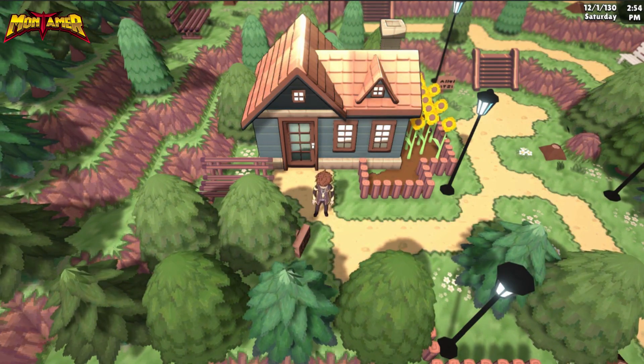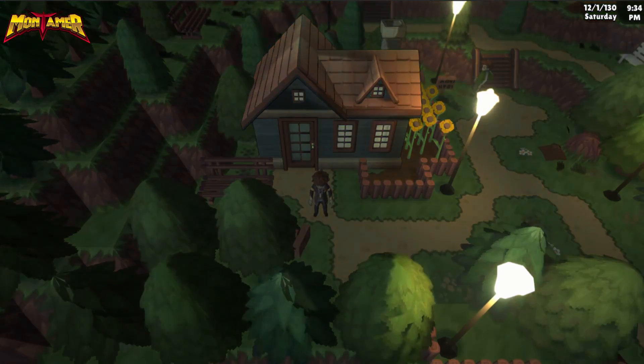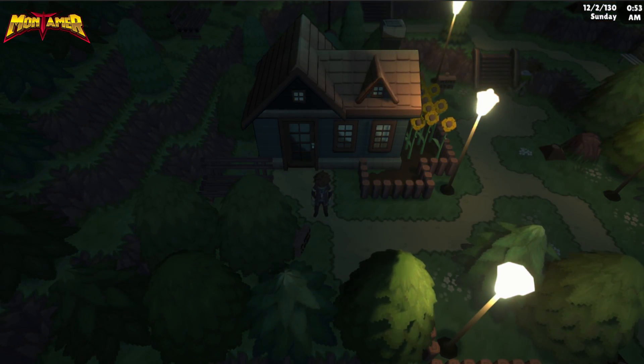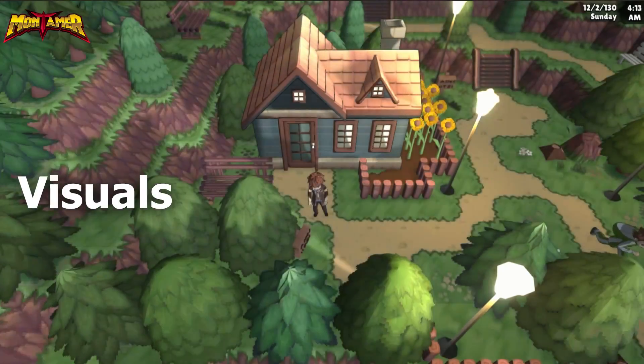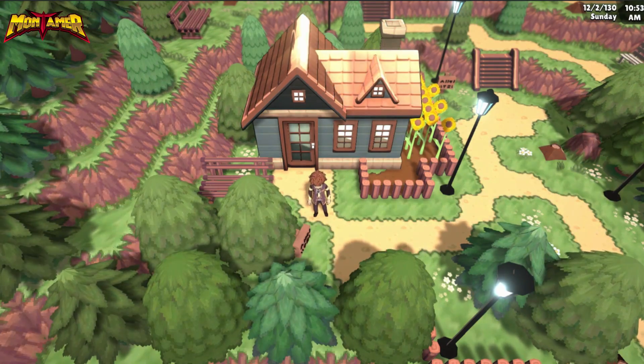The day and night cycle system is designed to emulate the passage of time, allowing for seamless transitions between daytime and nighttime in the game world. This cycle influences the visuals, creature behaviors, and even certain in-game events that are dependent on the time of day.